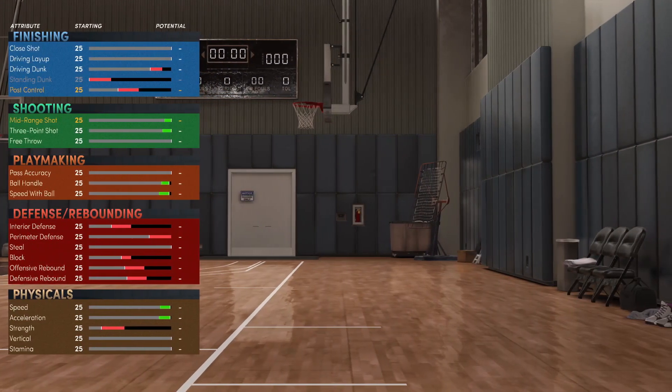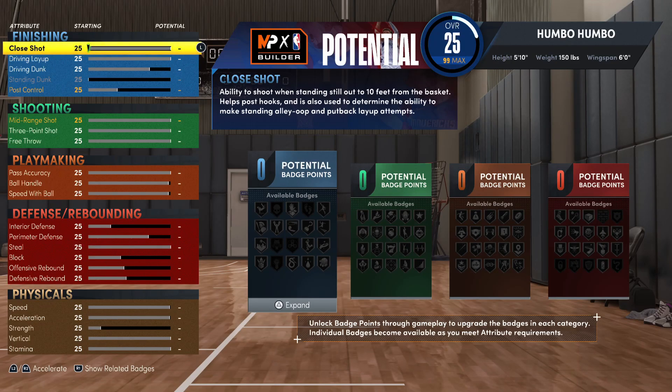As you guys can see we are on the attributes screen. For finishing, first bump up your close shot to a 64 — you will have two finishing badges. With this build I almost never really go in the paint since I have such a high three point and mid range. I'm pretty much always strictly three point or mid range hunting, but on a fast break when I have a wide open lane I'm not missing a wide open layup even though I only have a 25 driving layup.